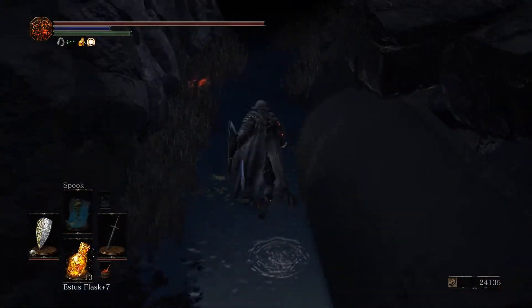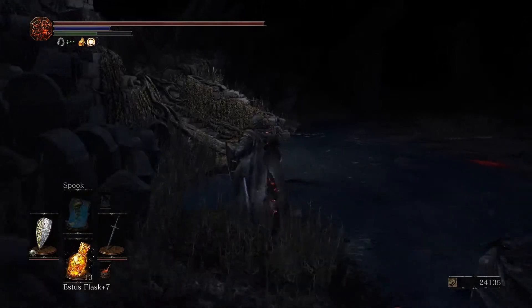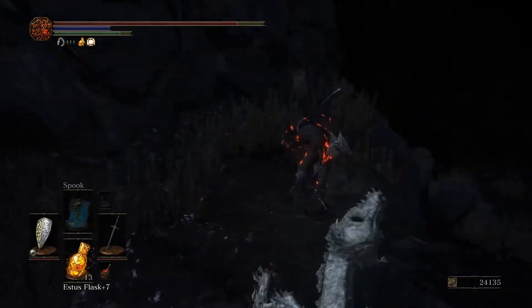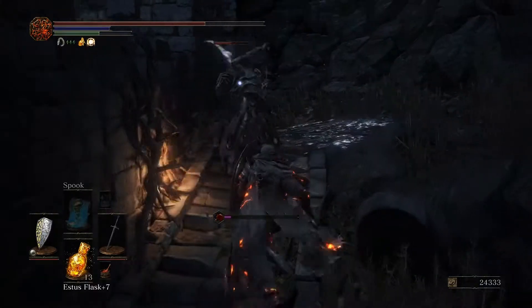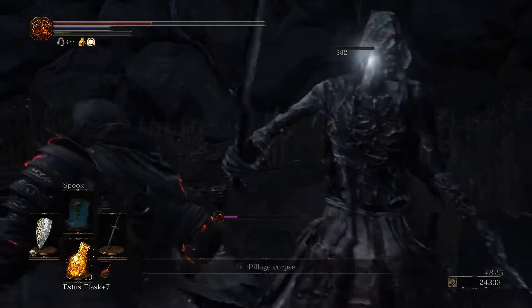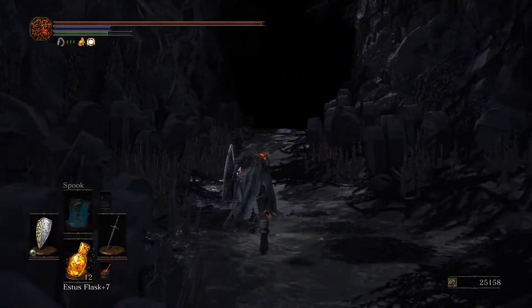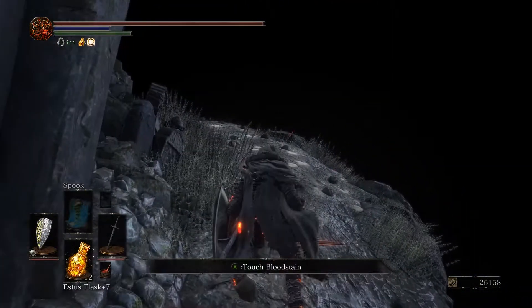We are going to try to skip as much as we can here, namely these Grave Wardens, because they are fucking assholes. Come up here — we can probably get away with that. Oh there's one up here, nevermind. Probably gotta deal with this dog though. A little bit surprised I didn't get the stagger there, but that's okay — he is deceased. And he's giving us Large Titanite, that's something. We've successfully gotten away from all the Grave Wardens, so that is good.